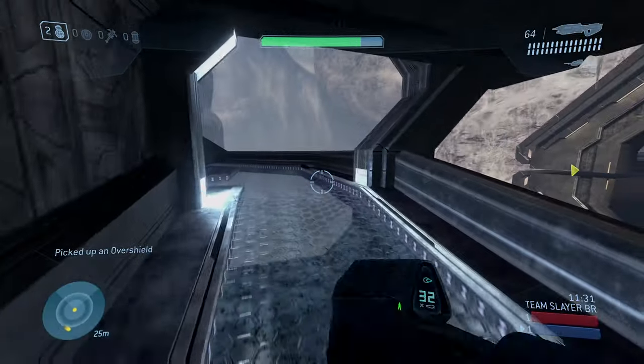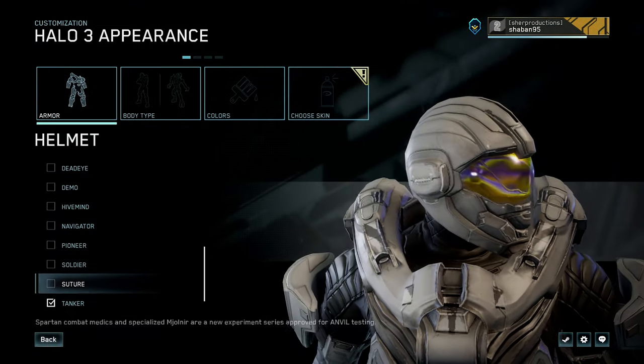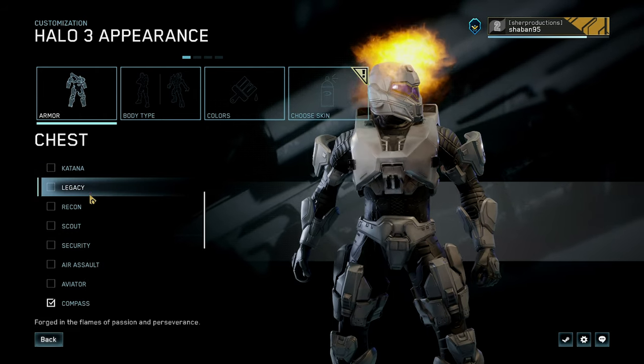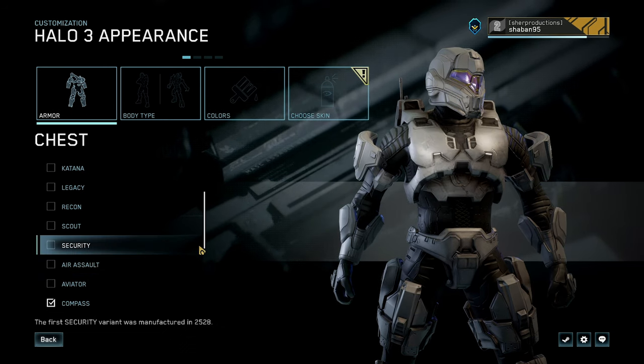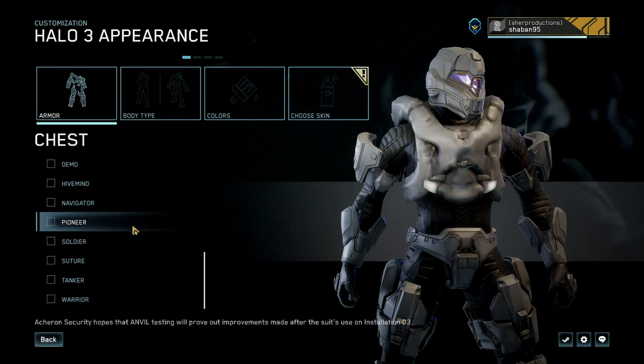So we got this new update — 343 added 80 pieces of armor to unlock across Halo 3 and Reach, with brand new skins, which is crazy. Me and my brother had 147 season points to unlock all these armor pieces in game.